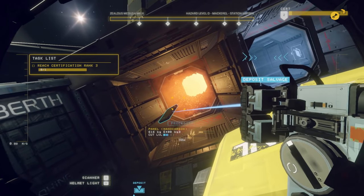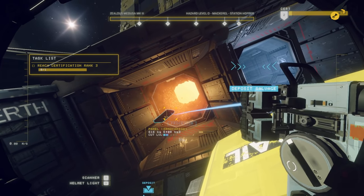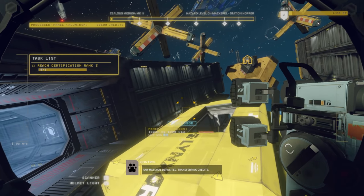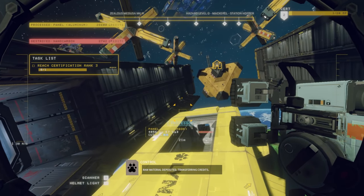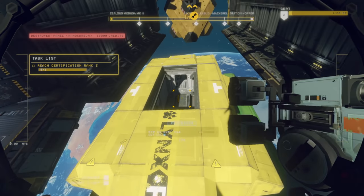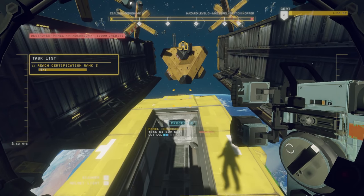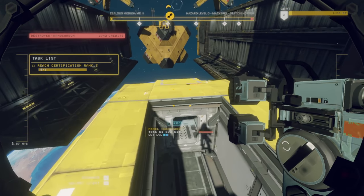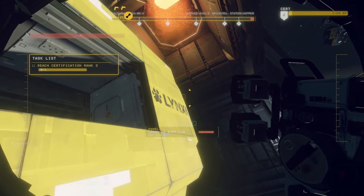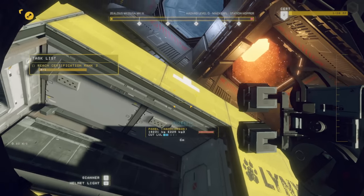As we scrap these pieces, we're going to get rank and make some money. Destroyed nano carbon — uh oh. I thought that said furnace on it. Oh, I bet there's an inside piece and an outside piece.